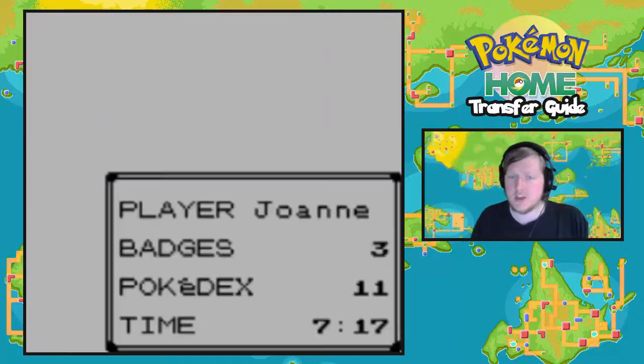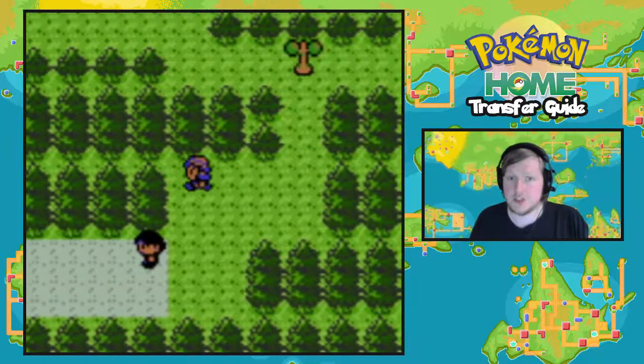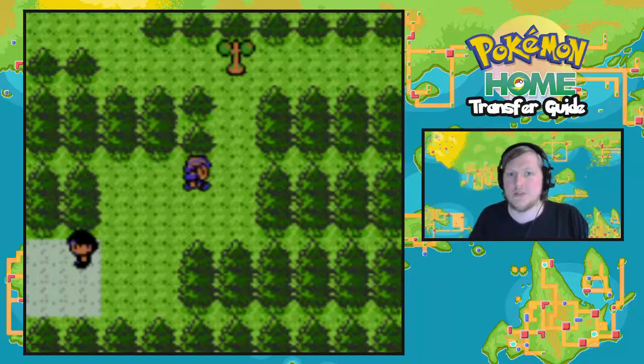So what I'd like to do today is take a Sudowoodo — I'm going to be catching one here in Pokemon Crystal version — and take it all the way to Sword and Shield. I know that Sudowoodo is available in Sword and Shield, so I know I can do this. That is the plan for today's episode.